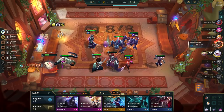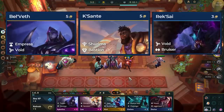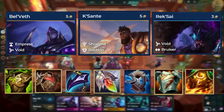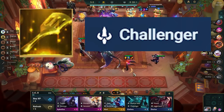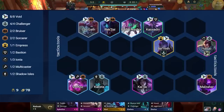After making Kai'Sa items, you want to make tank items. You will put these on Belveth, Kisante, or Rek'Sai. Generic tank items like Warmogs, Bramble, Dragon's Claw, Redemption, Protector's Vow, Gargoyle Stoneplate, and Sunfire Cape all work. Kai'Sa items are the most important, so make any tank items that don't use components for her carry items. If you get a spatula, make a Challenger Spat to play 4 Challengers by dropping Kisante for Kalista. If you have the Void Emblem instead, just add Kalista at level 9.